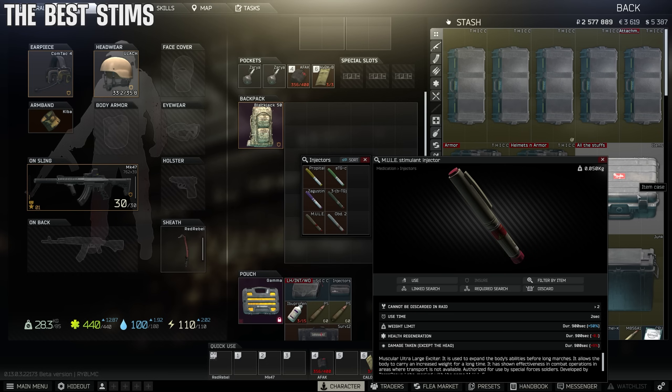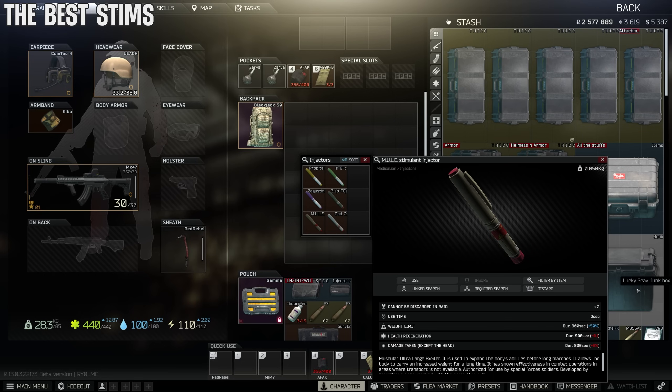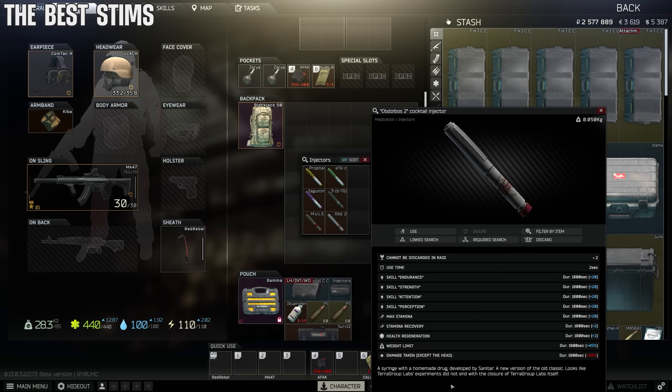Next is the mule — it allows you to carry 50% more weight. It does make you take a little extra damage, barely anything. Some people counter with a propital but I don't. And then there's the panic stim on top of the mule: if there's no time left in the lobby, the mule isn't enough, and you're at like 100 kilos and can't move, pop the panic stim. Note it increases damage taken by 80%, so you'll be easy to take out — but if you have 30 seconds left and you're overweight, pop it and get to extract.